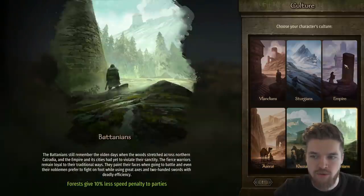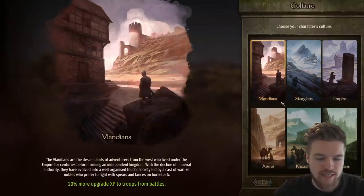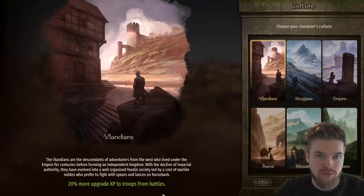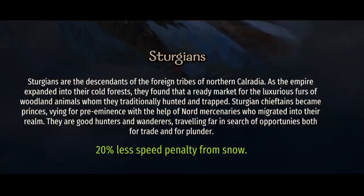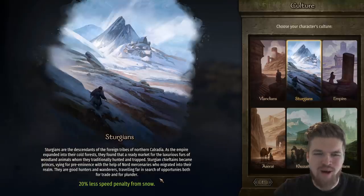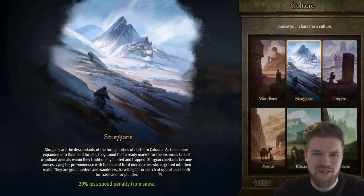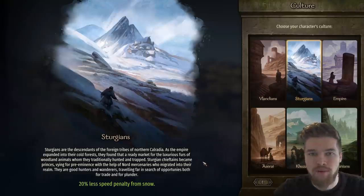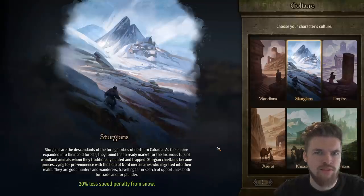You start near the Empire and can venture off and join whatever faction you like — there are no restrictions. I recommend choosing your cultural background based on the best buff you'll get. You have six factions to choose from. For example, the Vlandians give 20% more upgrade experience to troops from battles, which is a huge advantage, whereas Sturgians only give 20% less speed penalty from snow.